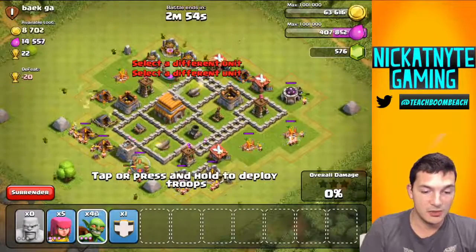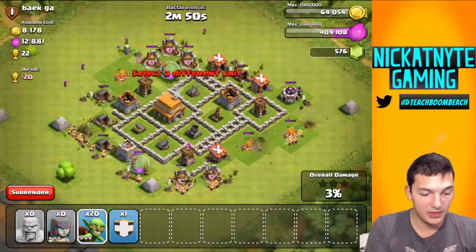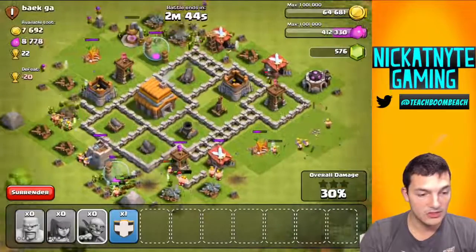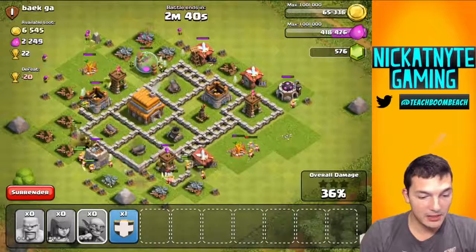It's always nice to go back and attack the really easy bases in the game — you remember how the game used to be just nice and easy and simple. But let's see if we can at least get two stars here with these really basic troops: just archers, barbs, and goblins. We're just facing some really basic bases. I may need to use my clan troops.